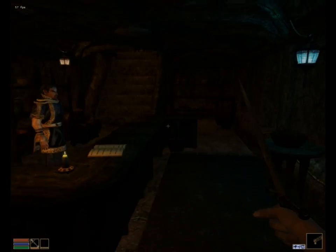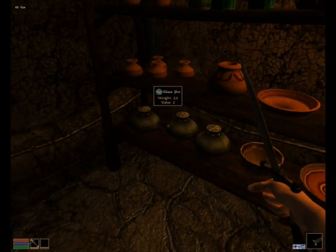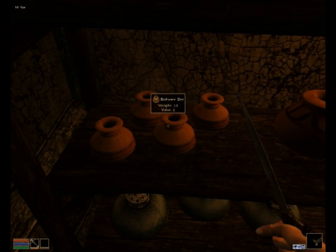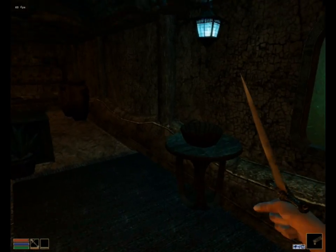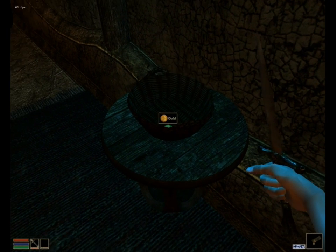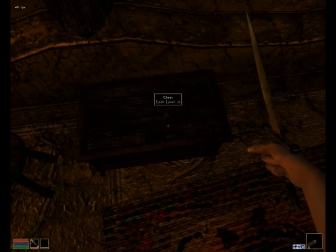Here we are in the shop — it's a little darker, more atmosphere added. The lighting really changes how everything looks. The items on the shelves look far more detailed. There's the money in the basket — it looks a little greenish, not sure why — but let's take it and head up the stairs.